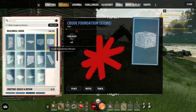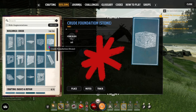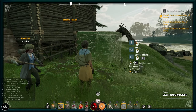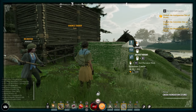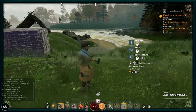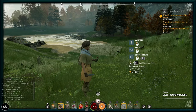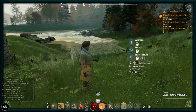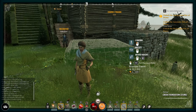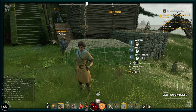You have to place your building on a foundation or it won't let you build. You choose what you want to build, then hit place and it gives you an outline so you can decide where you want it. You can use the mouse wheel to rotate the direction, and hold R and mouse wheel to adjust the height up and down. Your NPC will help you build.